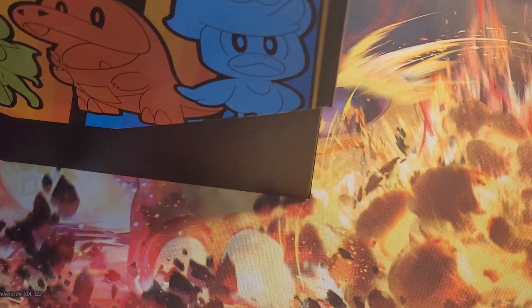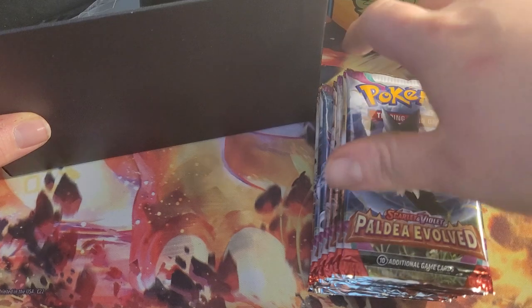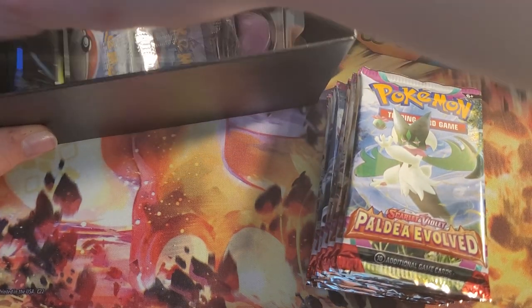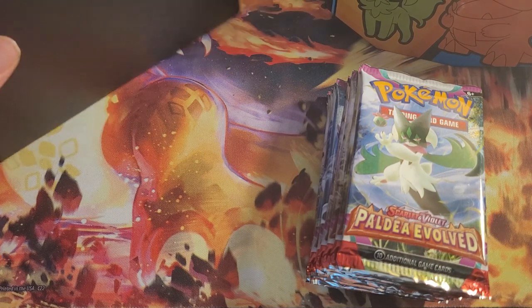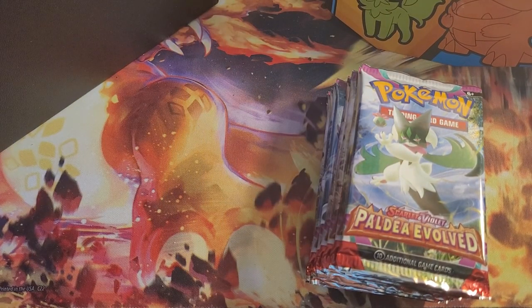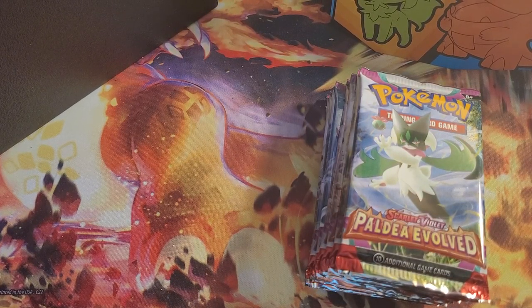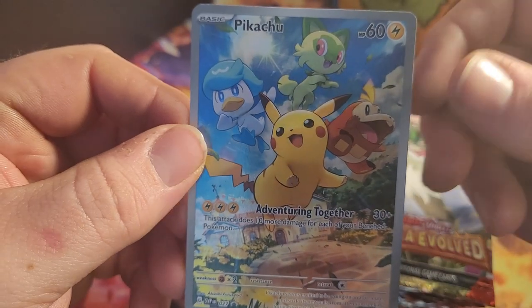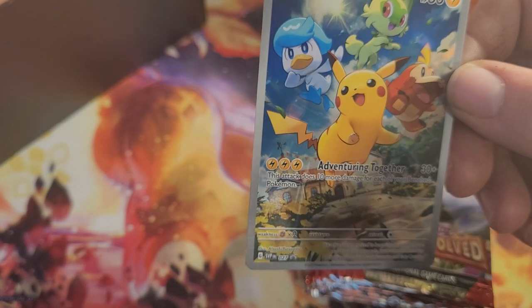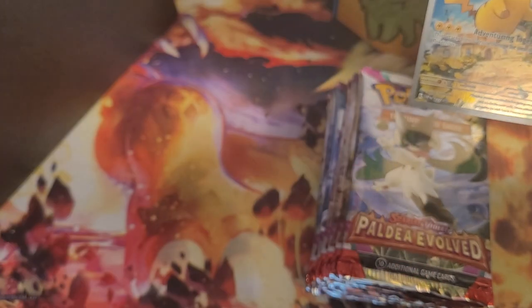Of course there's a player's guide — I'll read one of those eventually. Got the Paldea Evolved packs, of course, nice little sleeves, and oh, that's an interesting card. Yeah, that's fantastic — look at that Pikachu venturing together with Sprigatito, Fuecoco, and Quaxly. Of course you got your dividers and a pack of energy.